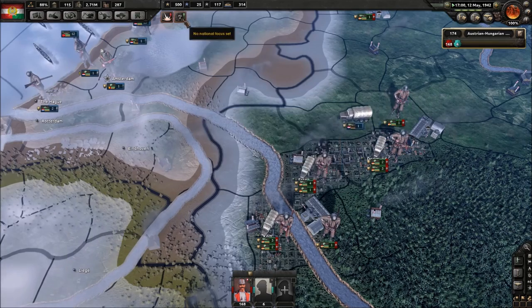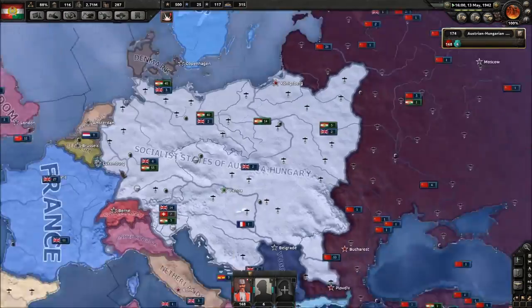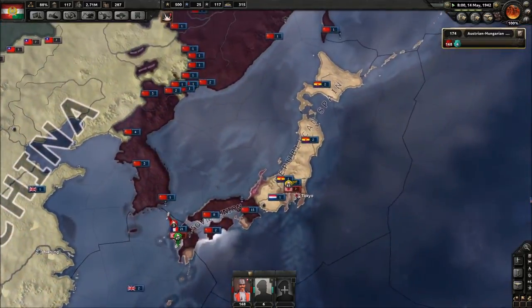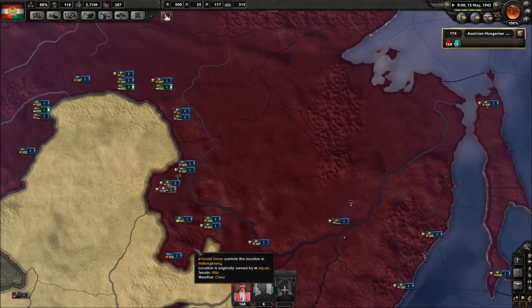Secret weapons — let's research rocket effort. We want to get jets. I'm being serious about the jets, I'm gonna get some cold hard jets.